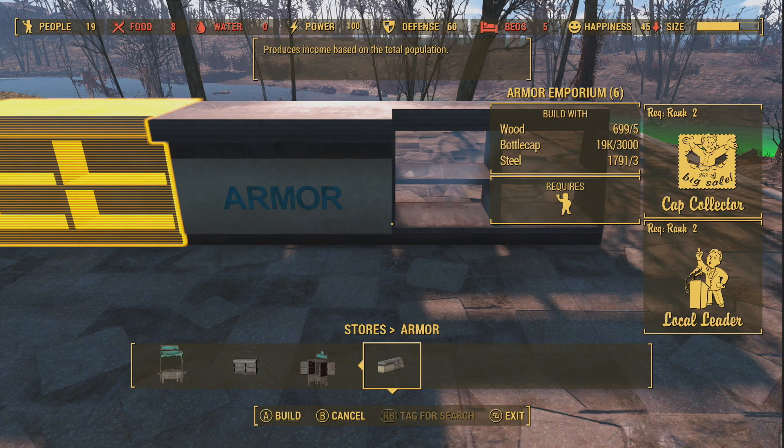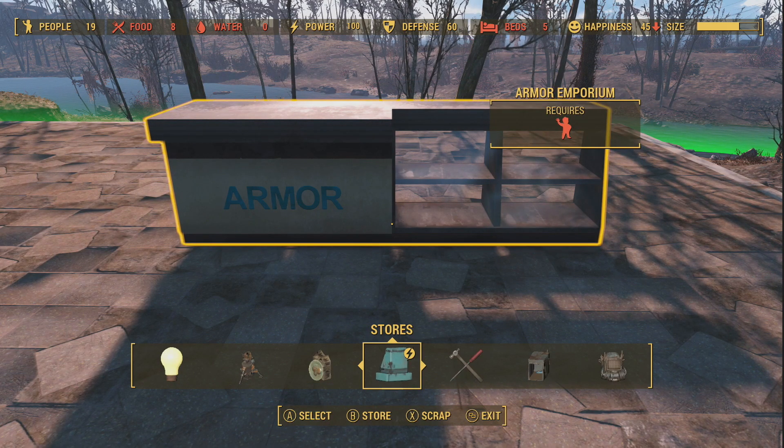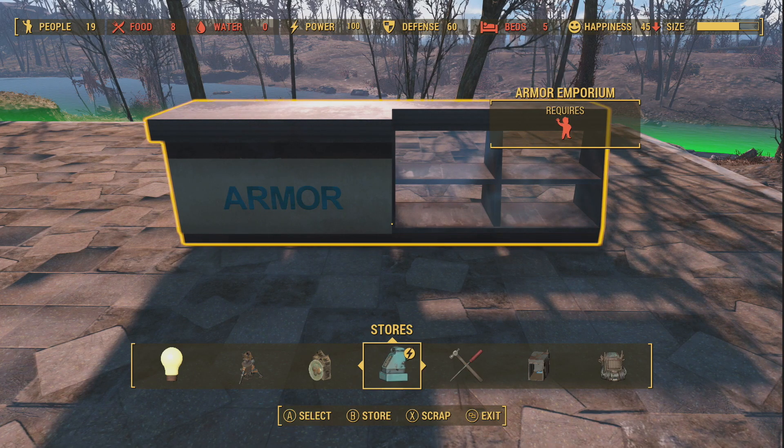You want to make that store, or whatever else you can if you don't have enough caps — it doesn't matter because you'll be making caps doing the glitch anyway. You want to be in a settlement in settlement mode. I'm on Xbox One so I'll talk controls as Xbox controls, but it should not be hard to translate.